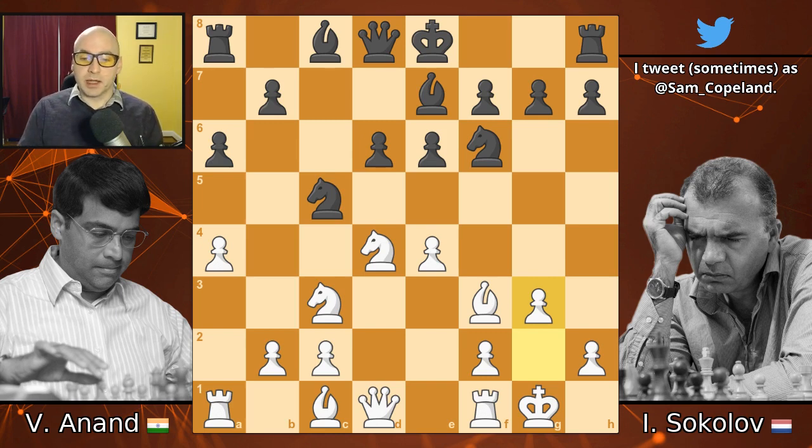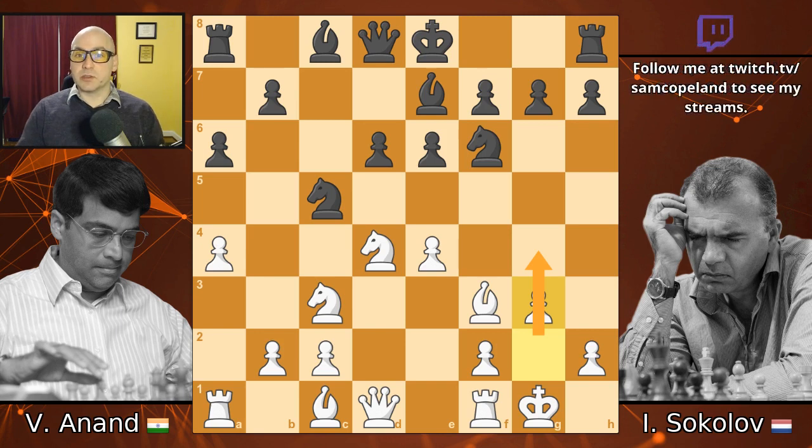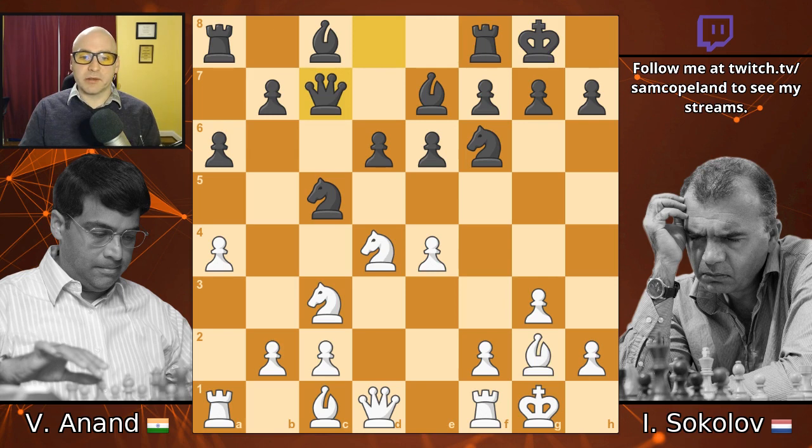For example, in this position the move G4 instead of G3 would have been an interesting and incisive alternative if Anand wanted to spice things up a little bit already this early in the game. Now, after black castles, bishop G2, queen C7, and bishop E3, I think we already have a critical moment in the game.